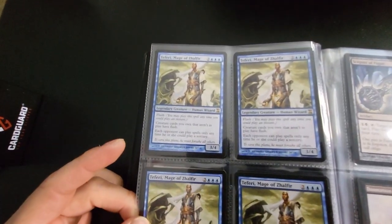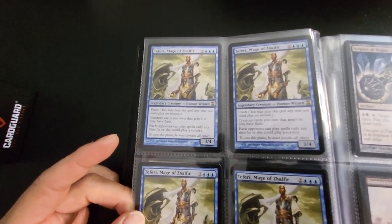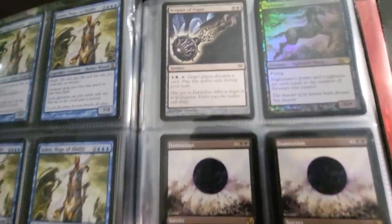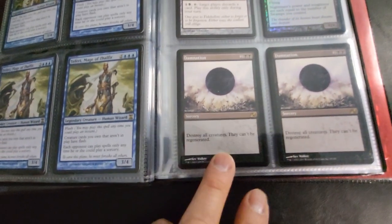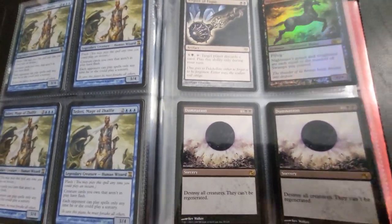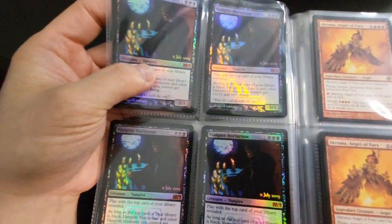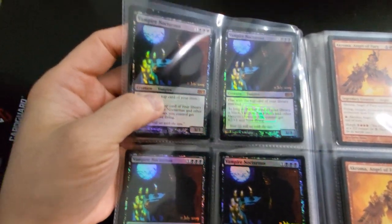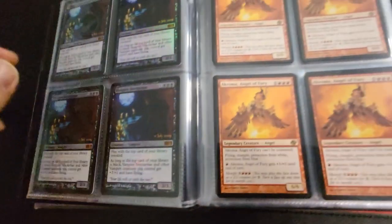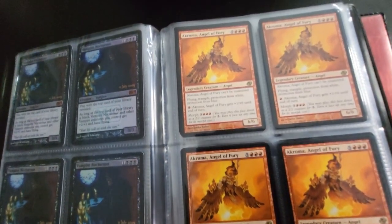Here's some blue — that's a Teferi, Mage of Zhalfir. And some black cards — got some foils. Damnation, that's a nice card. Got some more foils — this one here is also a release card, July 11th, 2019. And that's a nice angel — this is Akroma, Angel of Fury.